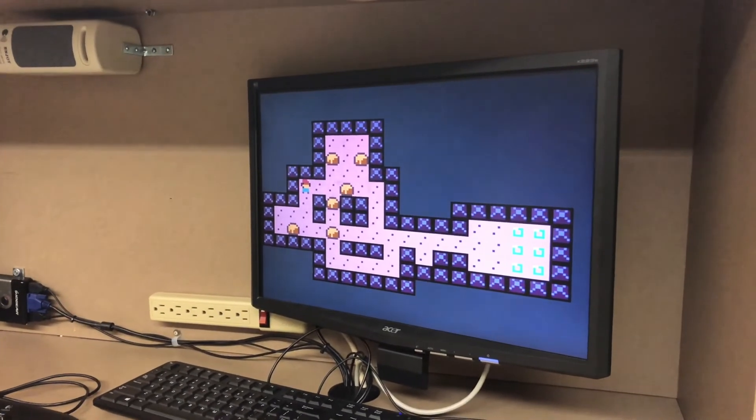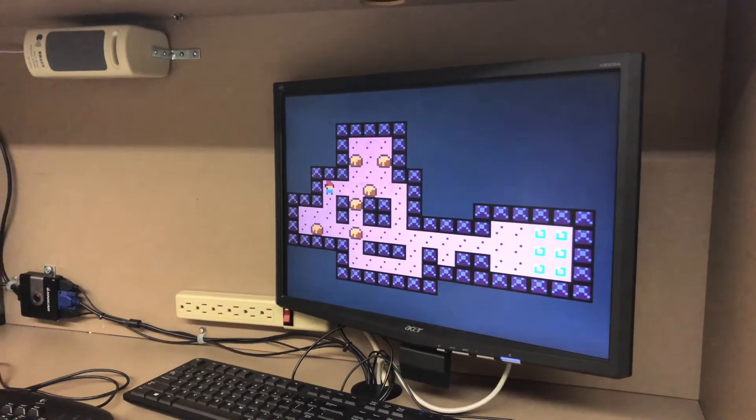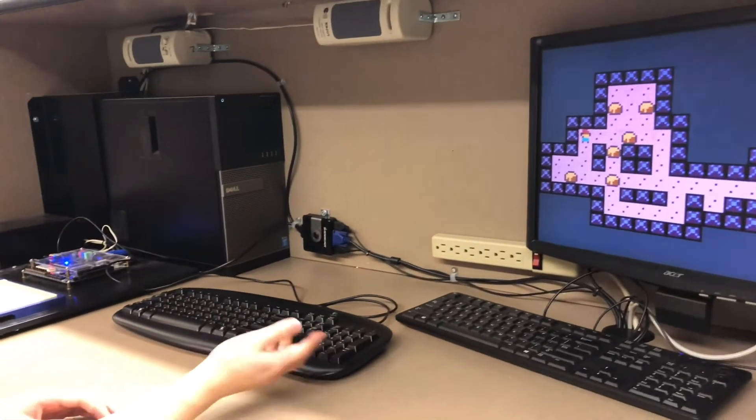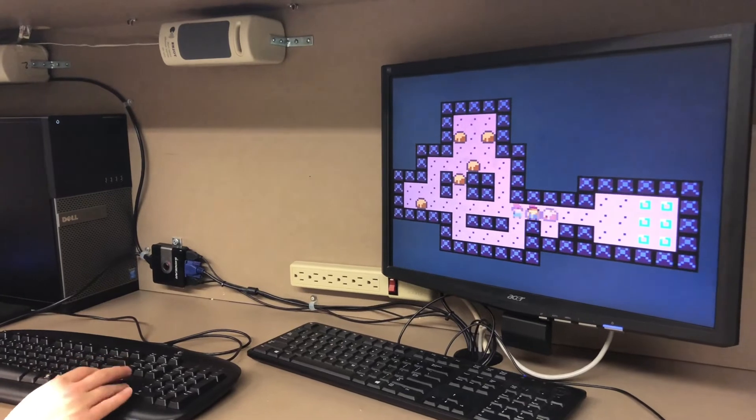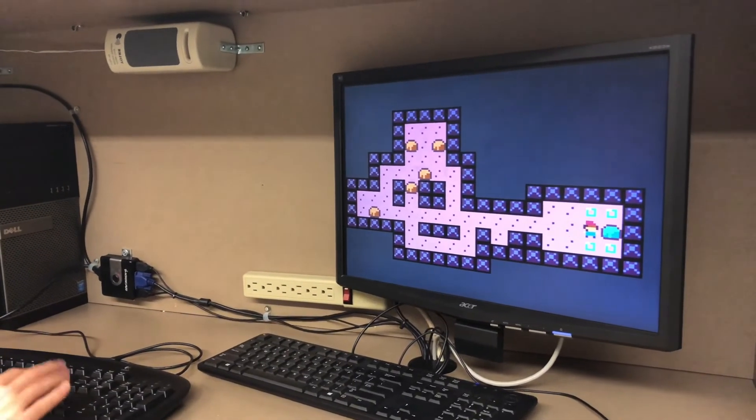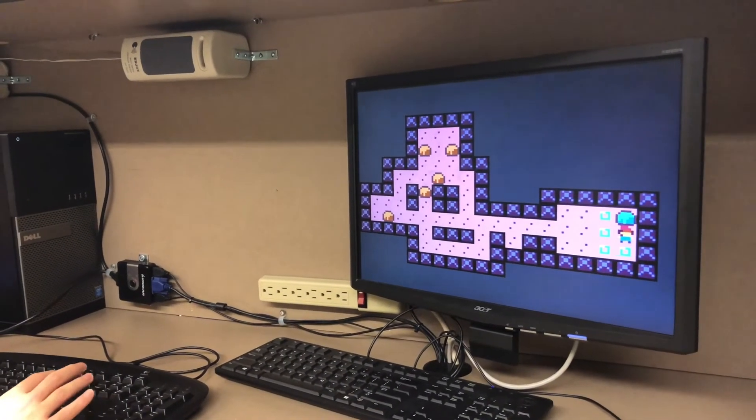This game accepts input from the keyboard using the standard arrow keys that I'm showing here. As you control the player, the game stops you from running into walls or pushing rocks that have another rock behind them, things like that.